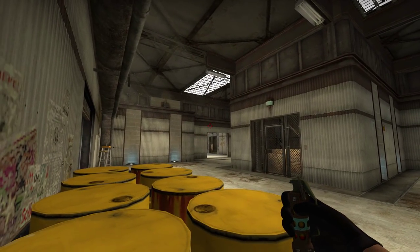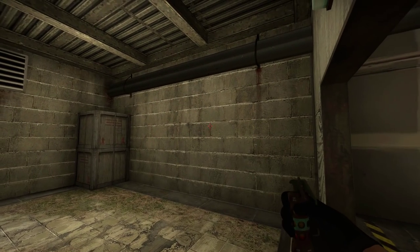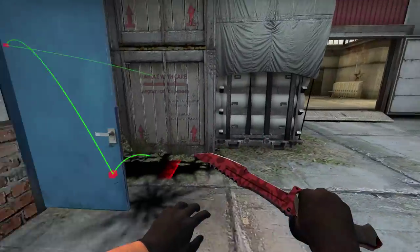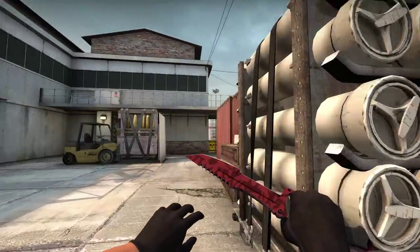You also have the traditional pop flash here, but then somebody might see you cross the toxic. Using this flash to bounce outside of the door will basically flash anybody playing the A site from all directions if they're peeking out. Due to where it lands and that it pops at the very last second, you can't really avoid it.